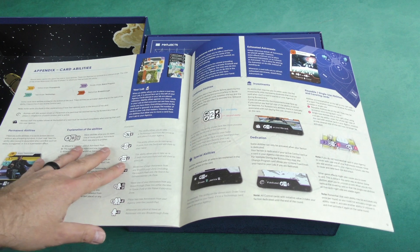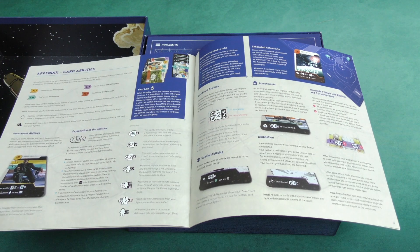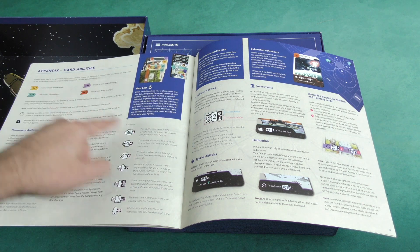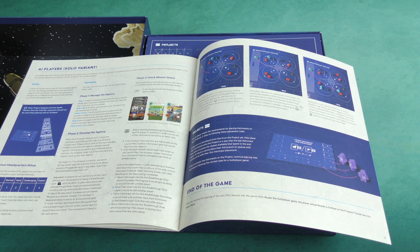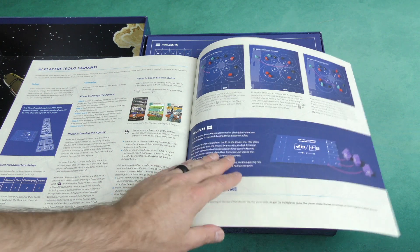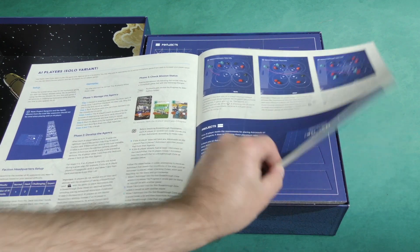There's an appendix with all the different card abilities, and there is a fair amount of iconography — so once you get more comfortable with that, this will go a little more quickly, but you do have to get used to how these trigger. And then you've got a solo variant where you can play against an AI opponent. You can use these rules to play solo against up to four AI players, and you can also add AI opponents into a multiplayer game if you want a higher player count.